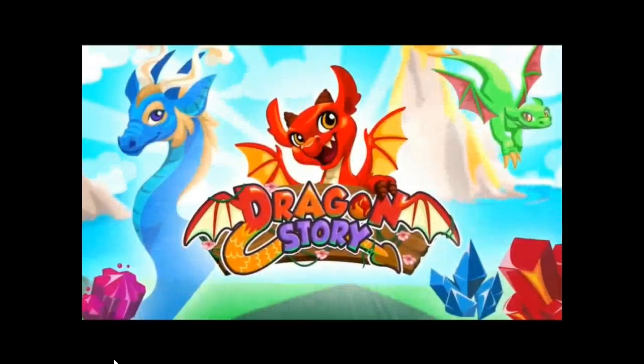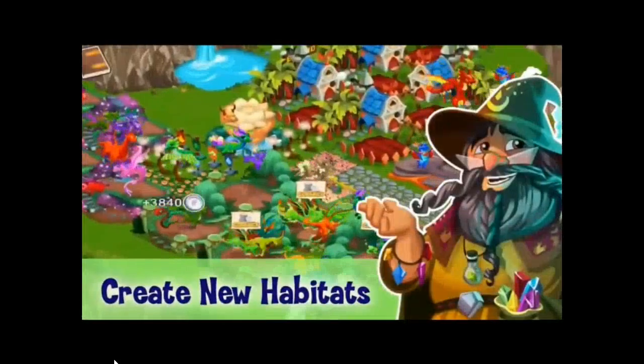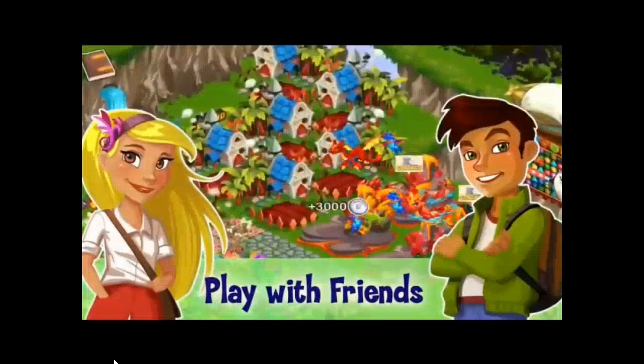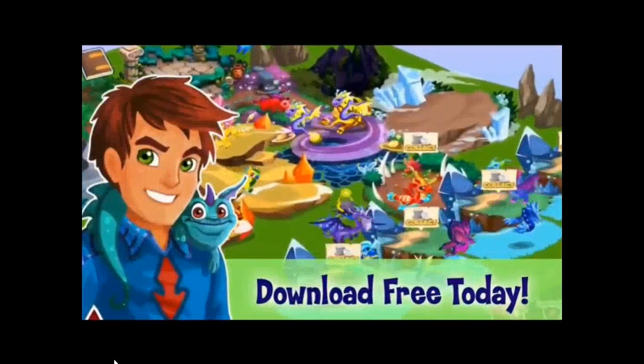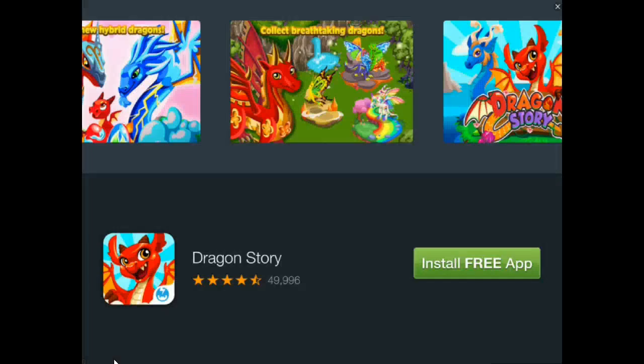I haven't even gone into the cat one yet, so we're going to click on it and see. It's coming up with Dragon Story — Build the City of Dragons, create new habitats. So it looks like it's an ad for a new game. Download free today. It looks like if you install the free app, you'll get free gems somehow.